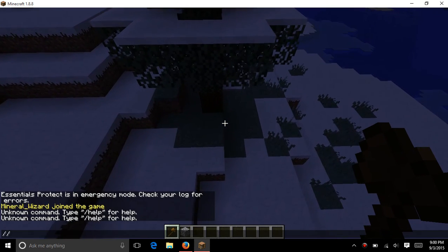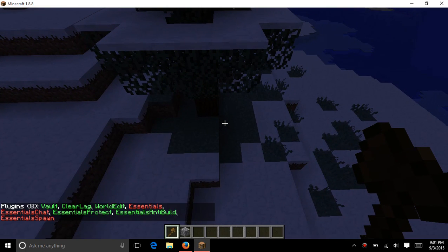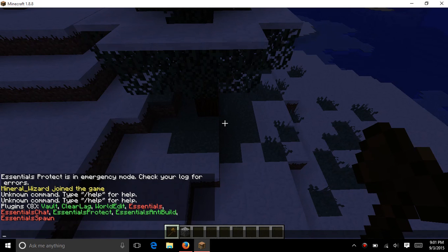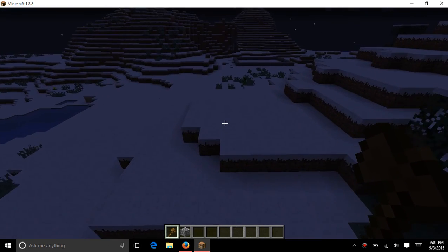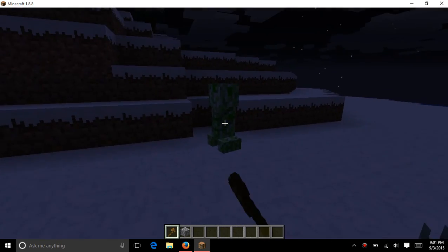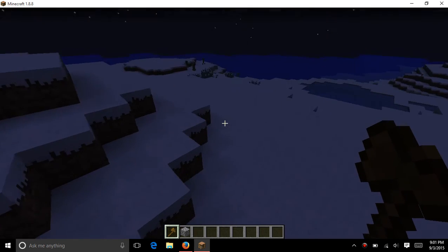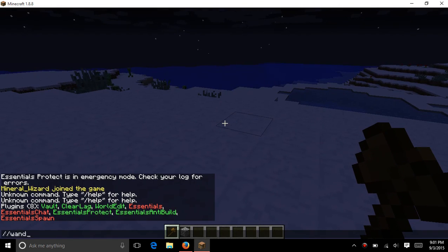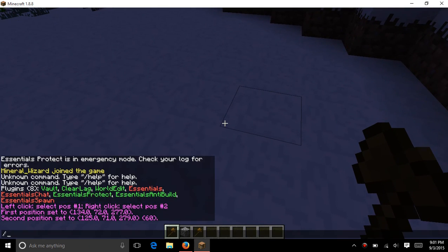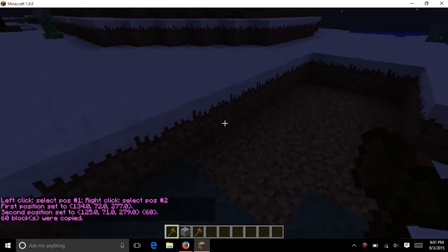To make sure that it is working, do slash plugins. And look at that — EssentialsChat, EssentialsSpawn, Essentials. What that means is that it is disabled — you'll have to do that manually. If you want to look at it again, just press T for chat. To make sure WorldEdit is working, we're going to do slash slash 1, left click, right click, then do slash slash cut to make sure it works. And perfect — it worked. So that is just one thing out of all the other ones that you can do on the server.